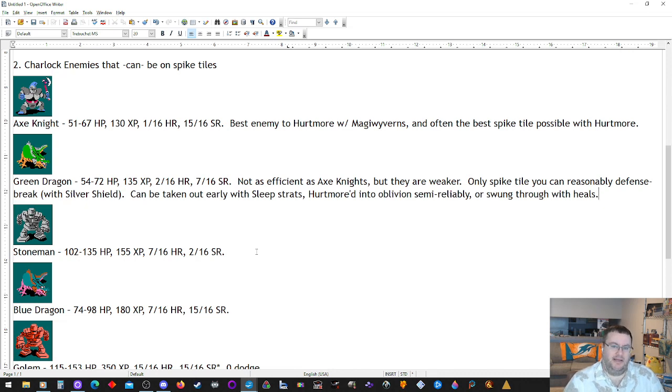Even though the Green Dragon has a few more hit points, it has less agility so it's a little easier to get through. I call them 'reliably unreliable' because that 2-out-of-16 hurt resist is just a little more annoying than you'd like. They are maybe the most interesting end game grind because there are so many different ways to approach them — swinging versus hurt more depending on your MP situation. Hurt more is usually better than swinging unless you have a lot of defense and they're not doing much damage.